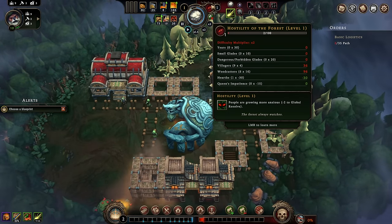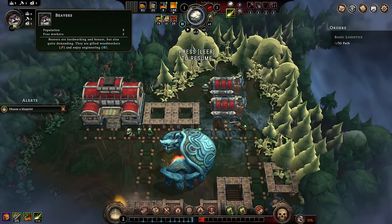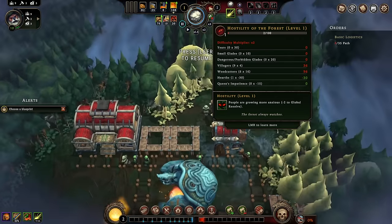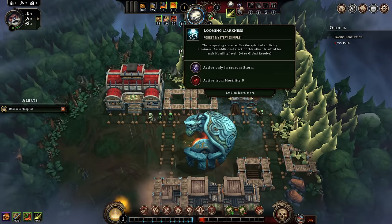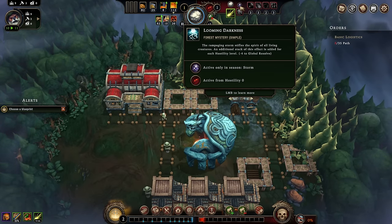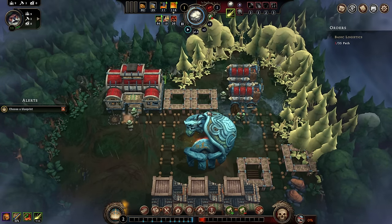Next, I want to talk about the hostility system. Hostility is what makes your people unhappier — for each point of hostility, you lose two points of resolve on everybody in your colony. Hostility goes up by a variety of factors: the amount of people, the amount of woodcutters, the number of glades you've opened, and the amount of time that has passed. In a nutshell, the more you do to win the game, the more the forest will hate you. During regular seasons it's minus two per hostility level, but during the storm season it's an extra minus four per hostility level, so you want as much resolve as possible.